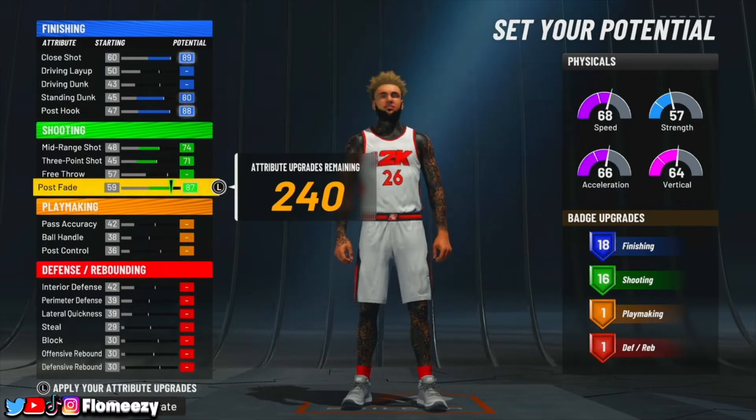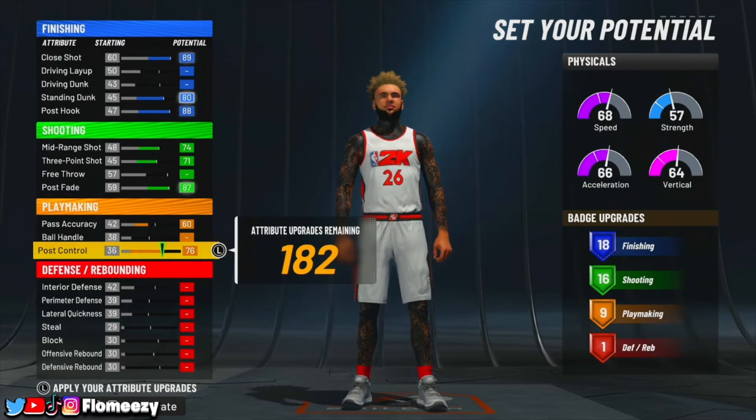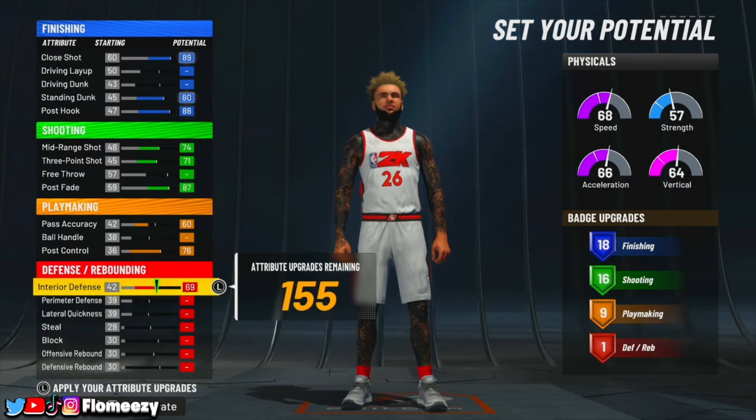So you get Hall of Fame shooting badges on a post scorer and 16 shooting badges — that's a lot of shooting badges, that's ridiculous. You're going to be such a catfish and people aren't going to know how to guard you. Bring your pass accuracy to a 60, then max out your post control, so you should have nine playmaking badges with 182 attributes remaining.